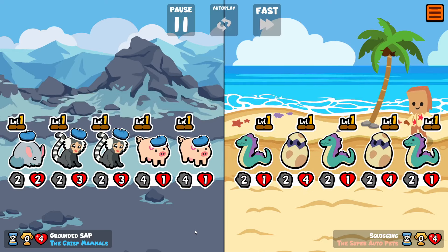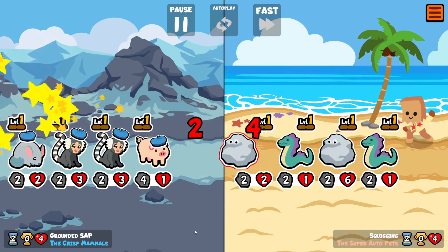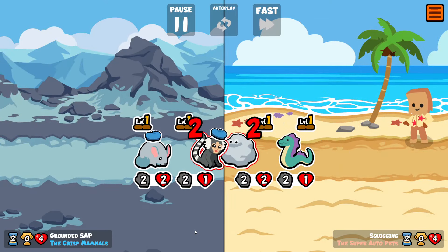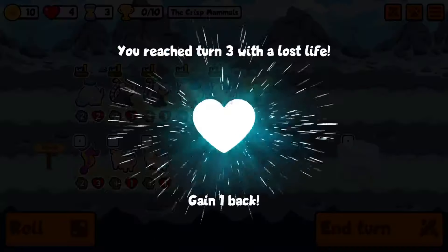You could also use a Stork, however the Stork would have to be pilled on turn 7 or 8 to get a tier 3. So again we're trying to do this as early as possible, so neither of those are really going to be optimal.